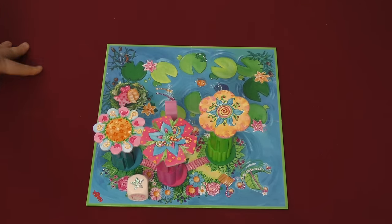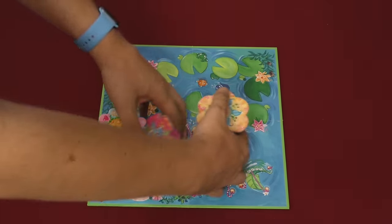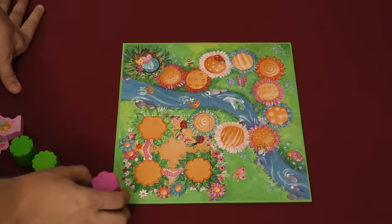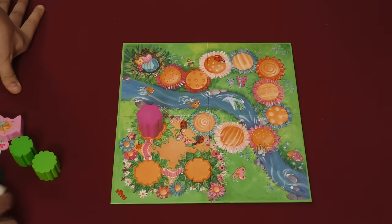When they're finished, you'll put the flowers on top of them and you win. If Rosalina gets to the island before you do that, then everyone cooperatively loses. On the other side of the board, you have the same thing except instead of going by colors, you're going to go by shapes.